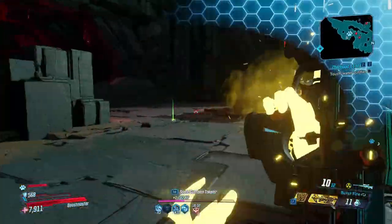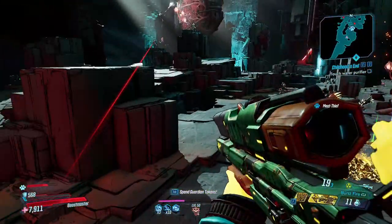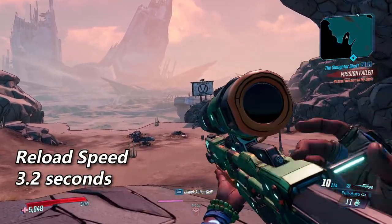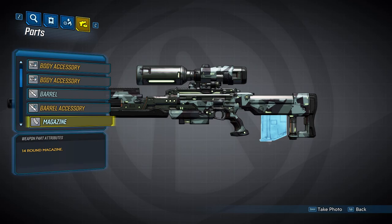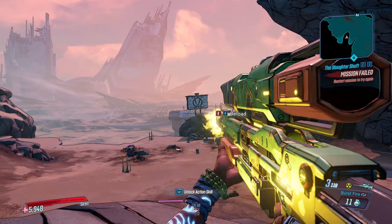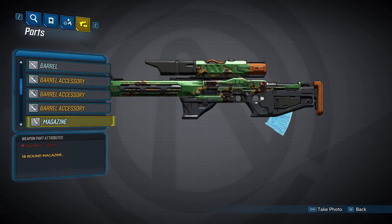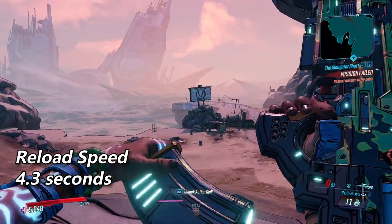We're going to move on to the magazines. Along with setting your gun's mag size, they will also determine your gun's base reload speed. The 10-round magazine is the smallest and will provide a 10% damage boost, with a base reload speed of 3.2 seconds. The 14-round magazine will not affect your damage in any way and will set your base reload speed to 3.8 seconds. The 18-round magazine is the largest and will provide a 10% damage penalty as a result, setting your reload speed to 4.3 seconds.